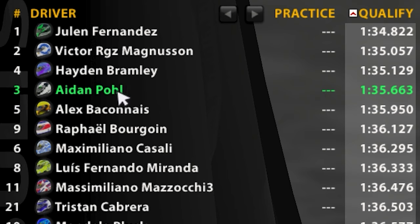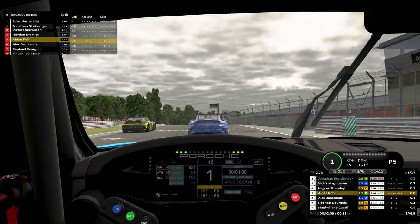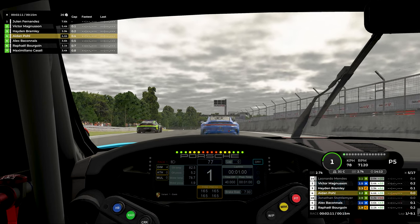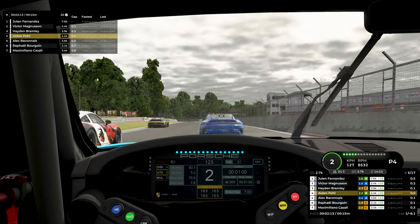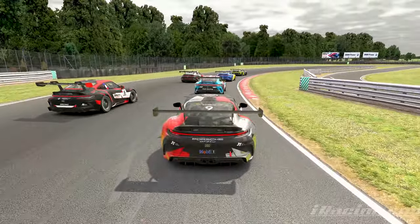Week 13 is upon us. The Porsche Cup is at Alton Park and we're starting in P4 as car number three. This is not a track you typically see this car on — it's typically a track for Miatas — but here we are. I absolutely love this track; I spent a lot of time here in Miatas. Starting off P4, we are going to try to maintain our position.